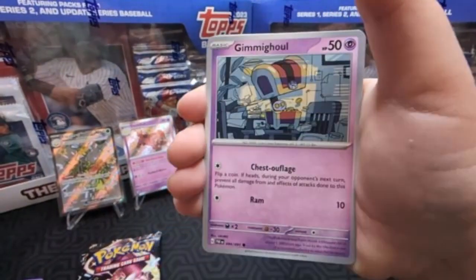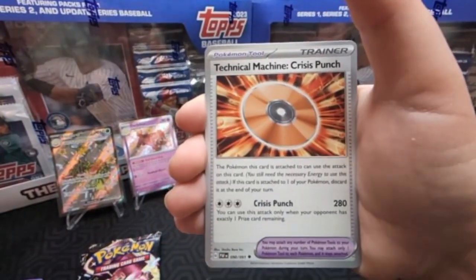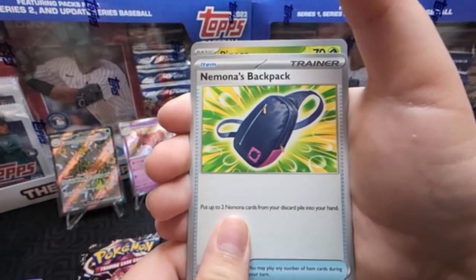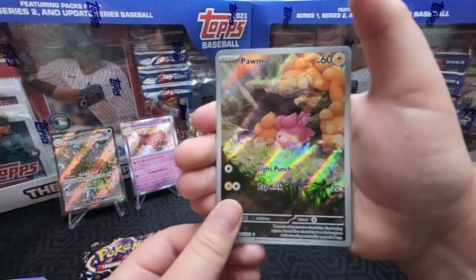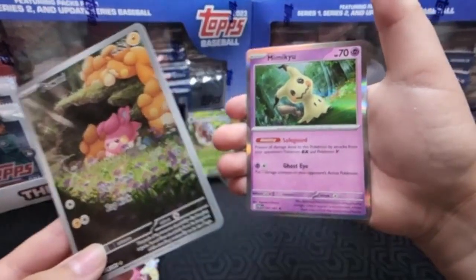151 is so hard because they make it so difficult to get the set — you can only get it through an ETB or try to find the booster bundles, which they never have. We already got this — Pom-Pom! Oh, we already have her. We'll take it again. There are only like three special illustration rares. Then... Mimikyu.